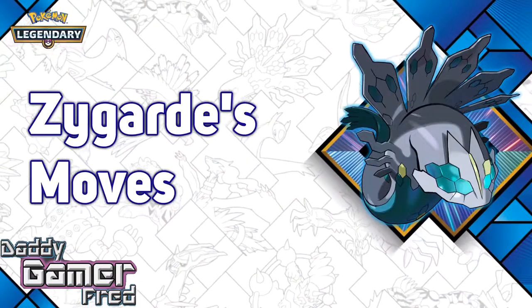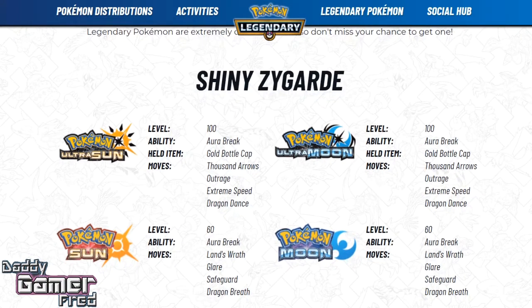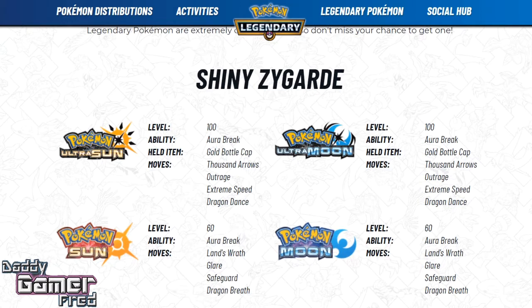I say take advantage of the opportunity and get them all, because who knows when the Pokemon Company is gonna be releasing a Shiny version of Zygarde again. Shiny Zygarde is still one of the last legendary Pokemon that is Shiny locked inside the games. There is a Zygarde you can catch, but you cannot Shiny hunt it — the Pokemon Company locked that Shiny down. So this is the first appearance of Shiny Zygarde available to obtain legitimately, which is pretty cool.